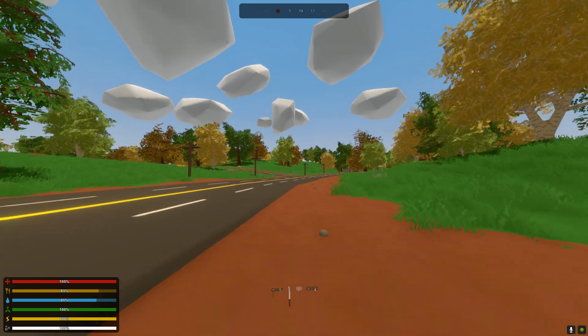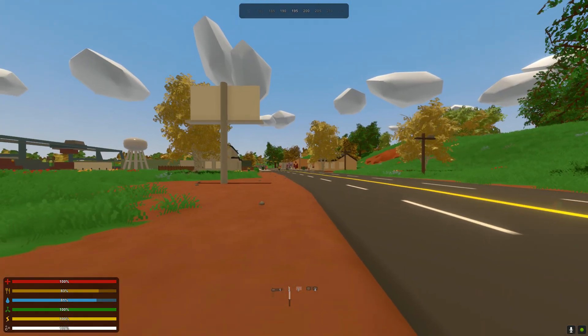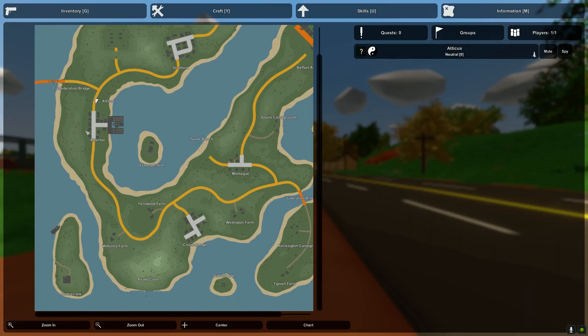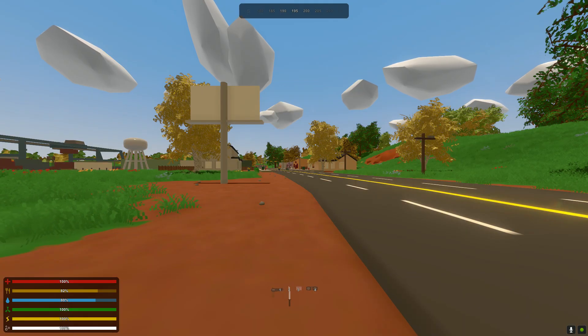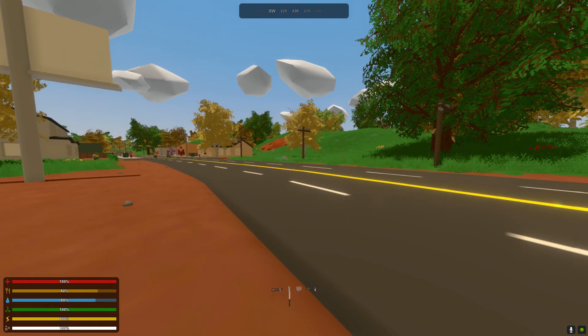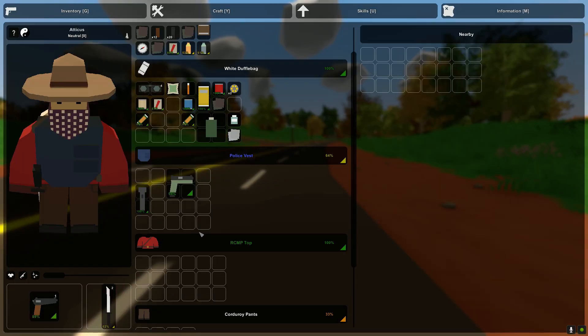So today, we're back in the wonderful world of Unturned. If you guys saw last episode, we were in this town here, Alberton, and we cleared it out. We came in with a swift vengeance. It's been some time since then. Went back to our little trapper shack, Fort Shire, up here in between Charlottetown and Wellington Farm. Did a couple things. I built some more storage chests for all of my cool stuff that I was collecting with you guys on our travels.